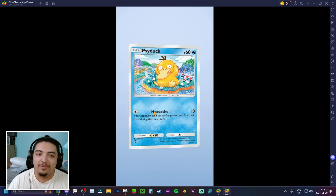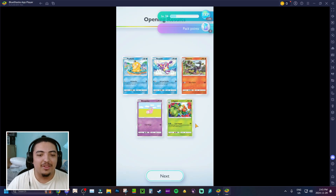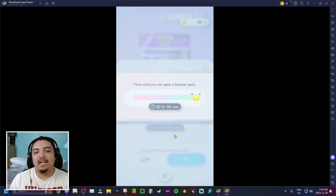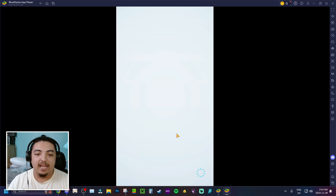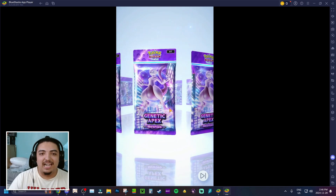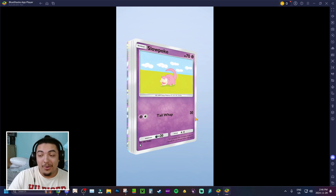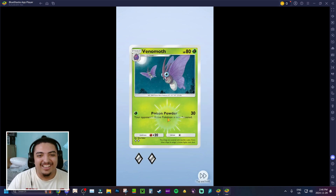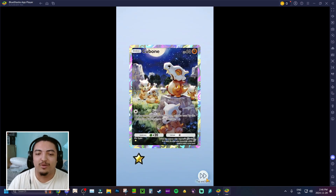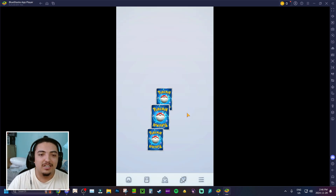Opening another pack and checking — nothing this time, but that's fine. Playing on PC through Bluestacks is great because I can have access to the game and play on the side while doing other things. We open the next pack and something special appears at the very end — a full art Cubone, which is a 1-star card. I already have one copy but it's still great to pull.